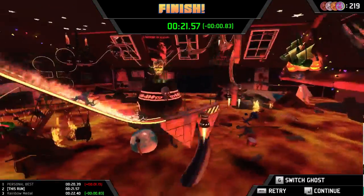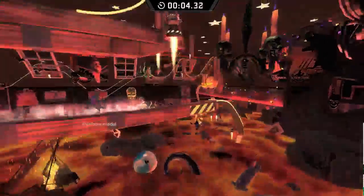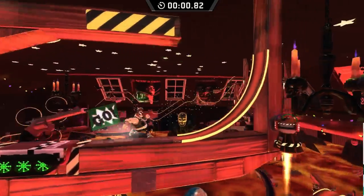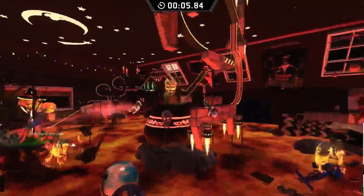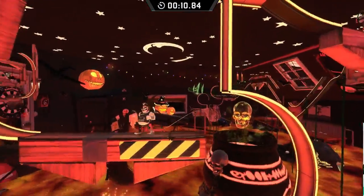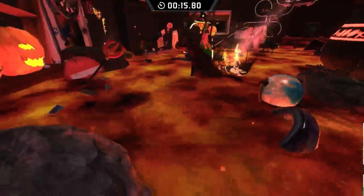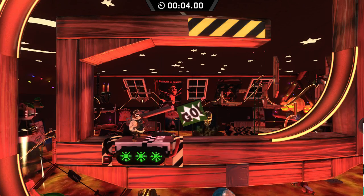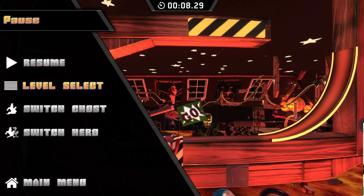While you slide, it actually doesn't matter at all what you hold. I'll show you: I'll slide down this ramp holding right - this is how fast I go holding right while sliding. Now I go down this ramp holding left, and as you can see, I'll just slide backwards anyway. The direction you hold doesn't matter while sliding. Therefore, you can just hold right through the last two loops - it doesn't matter what you hold while you slide.